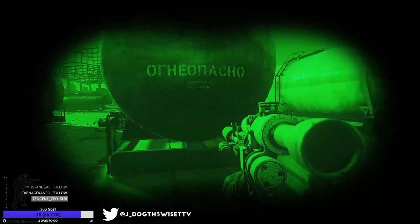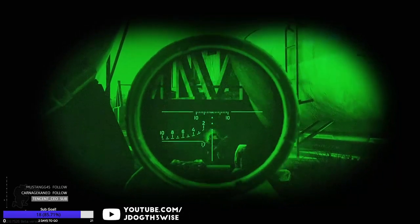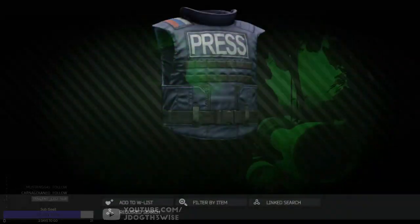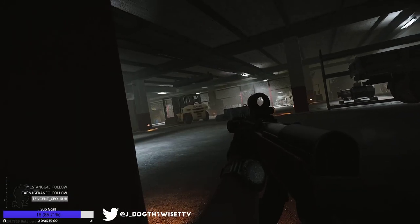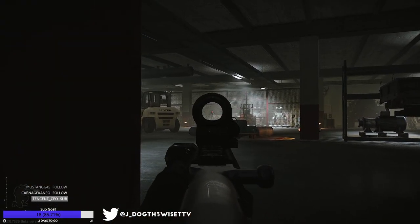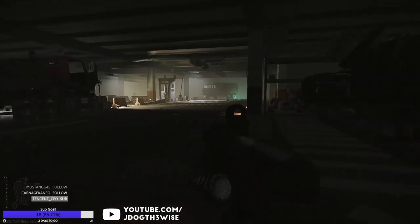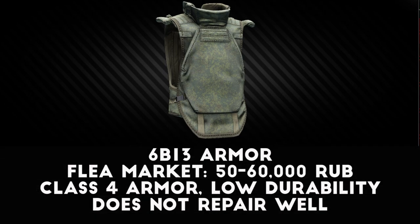Once you hit level 10, you can use the flea market to search for armor and helmets, but this is kind of a tricky move since a lot of players sell almost completely destroyed armor here, and the prices can be quite high when you factor in repair costs. In the early game, one armor stands out on the flea market above the rest: the Zhuk 3A press armor, which can usually be found for around 30 to 40 thousand rubles. It's only class 3 armor, but it can be repaired very well for extremely cheap, meaning it can last a long time. This is a great vest to use between levels 10 and 15 before you unlock Ragman level 2. Other options to search for are the Karasa vest and the 6B13 armor, but be careful about low durability and high prices.